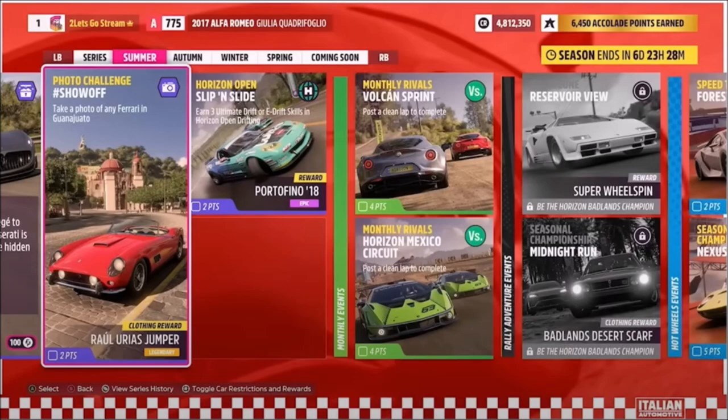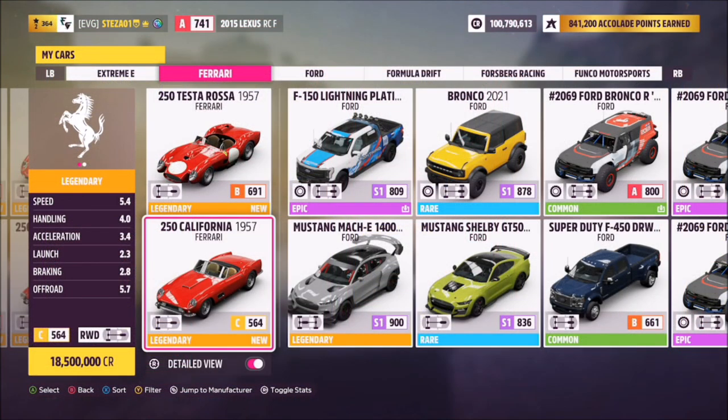Hello and welcome back to the channel. This week's photo challenge guide is called 'Show Off', which wants you to take a photo of any Ferrari in Guanajuato. So without further ado, let's pick out a Ferrari and head over to Guanajuato to take our photo. First off, you want to pick a Ferrari.